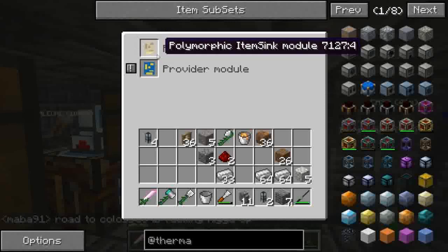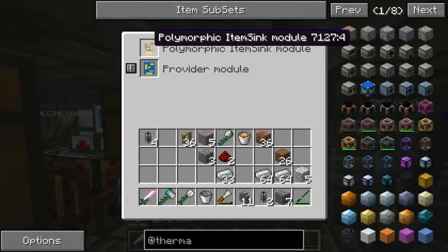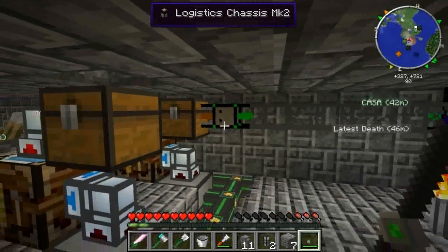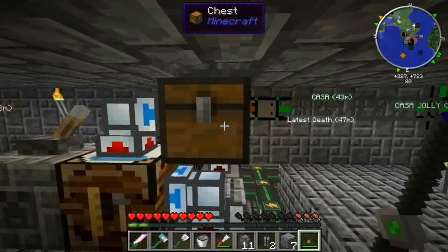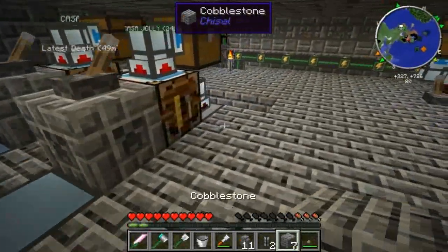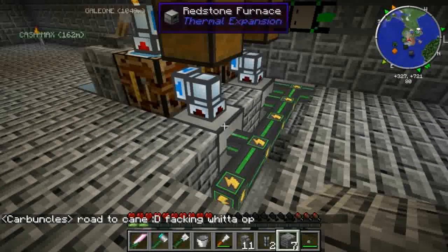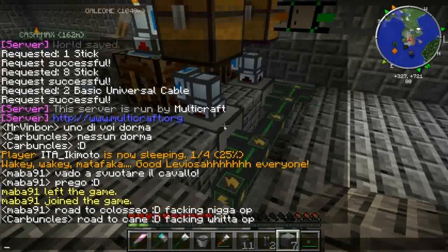E metterei anche un polymorphic item sync, così in caso dobbiamo depositare del ferro che ci cresce, in automatico ci andrà a finire qua dentro. Altro da dire per il momento niente, questo qui è l'impianto base per il cheating o produzione che sia dei materiali.